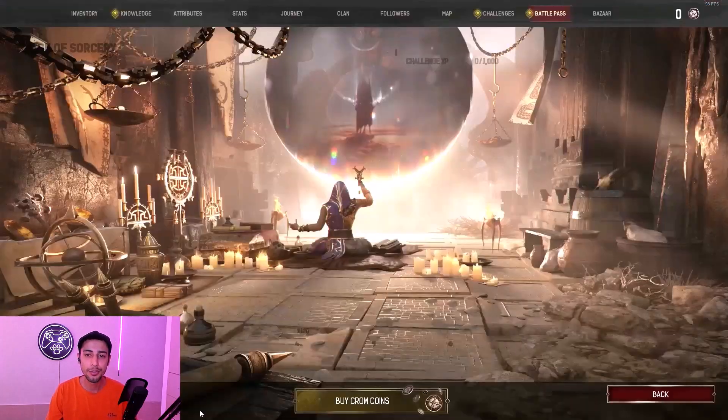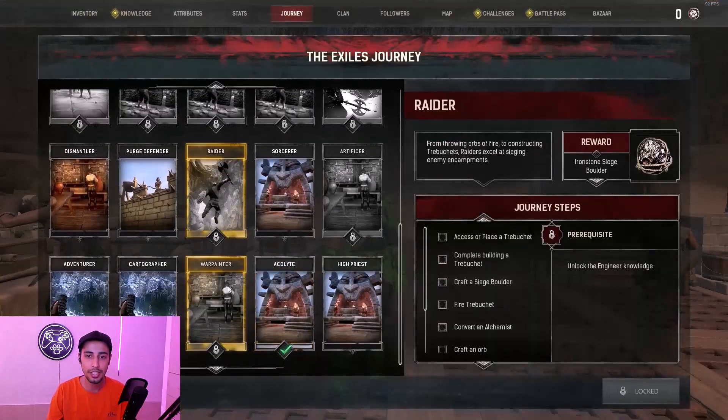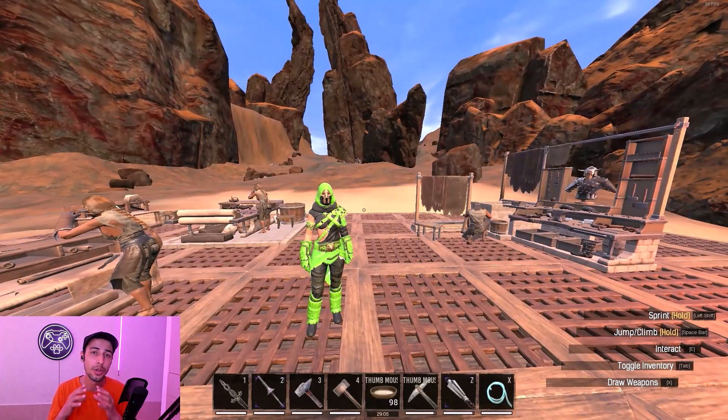This Ranger armor you cannot find it anywhere on the map and you cannot even find it on the journey steps, so this has to be how you can get this gear set that I'm going to explain in this video.